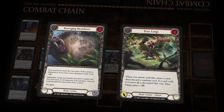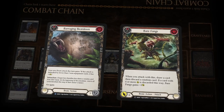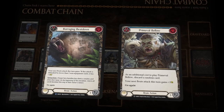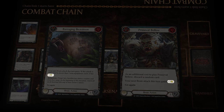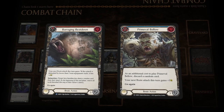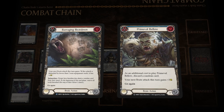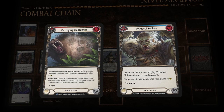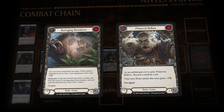Rhinar is a brute hero. Brutes intimidate their opponents before unleashing savage and unpredictable attacks. There are many brute cards that give Rhinar's attacks significant power boosts while intimidating the opposing enemy. Pair together exciting bellow action cards that have go again on them, so that you can tear your opponent's hand apart before unleashing a bone-crushing attack.